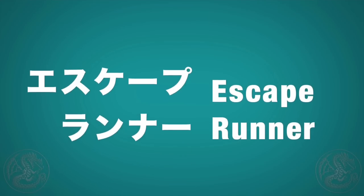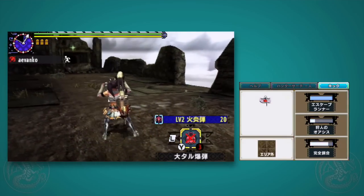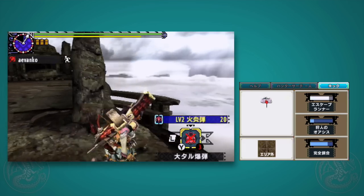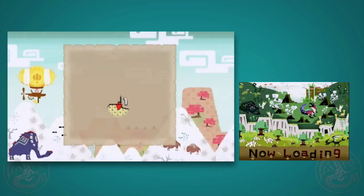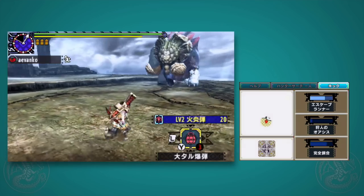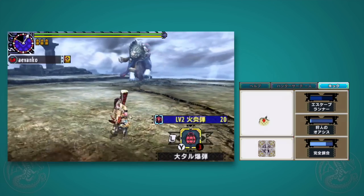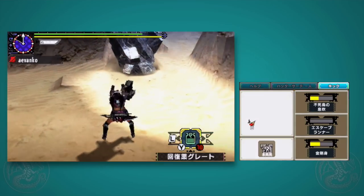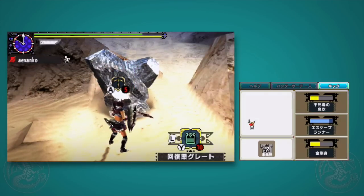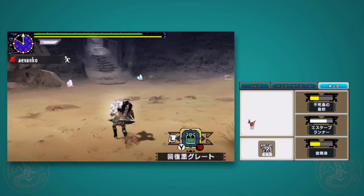Next is one called Escape Runner, and this is another one we don't really talk about because no one really uses it. Once you activate it, for the next 30 seconds, any time you're running with your back to a large monster or carrying an egg or another large item, you won't use any stamina. Notice how I use stamina when I run towards it, but when I run away, no stamina at all. It does let you run away or carry stuff really fast, but for transporting it only lasts 30 seconds, so it's hardly enough to get you all the way back to base camp — still, it's a nice idea.